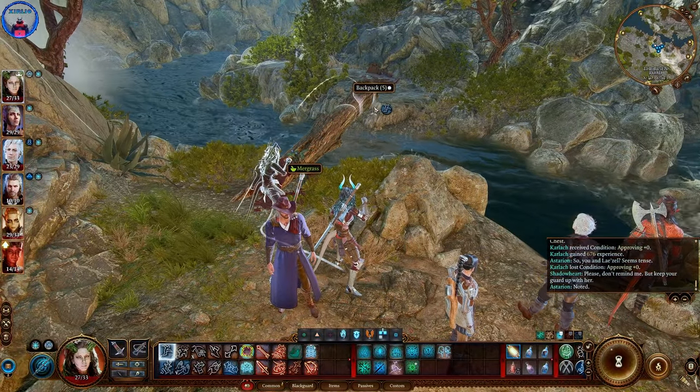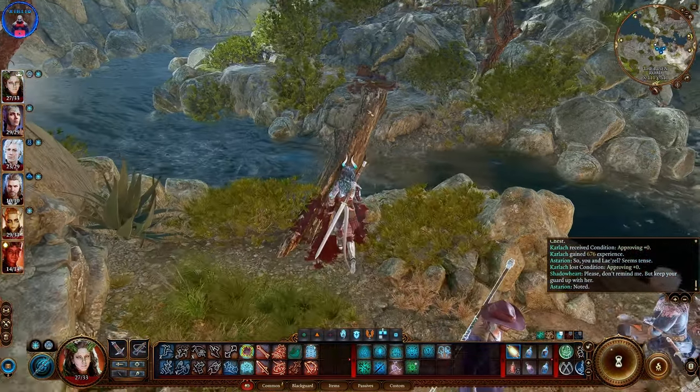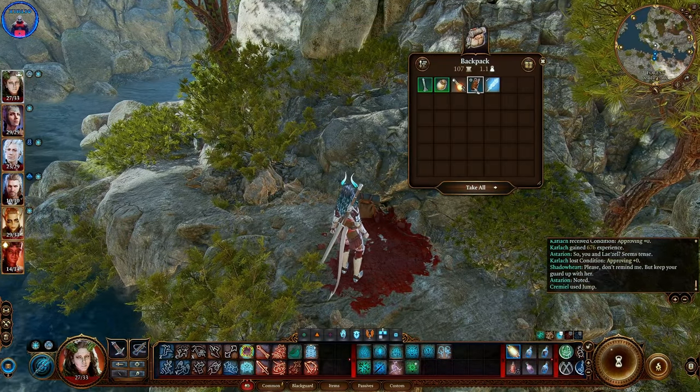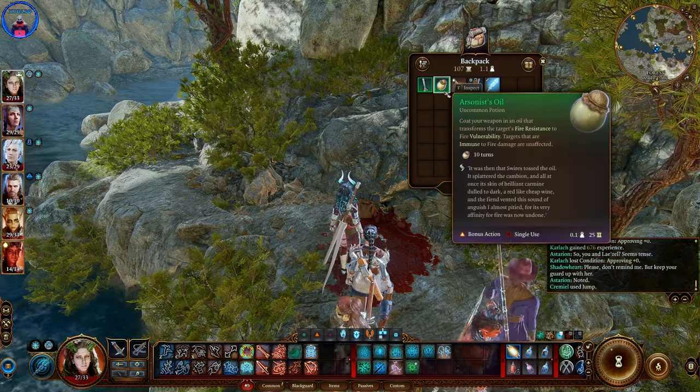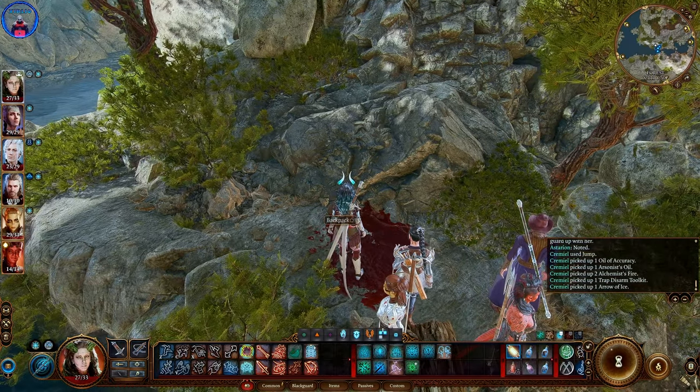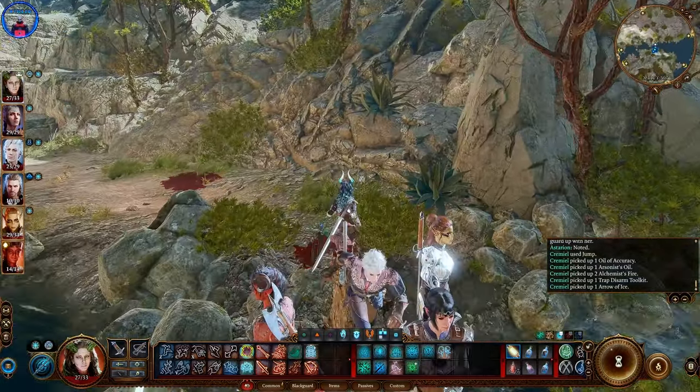I did not expect this interaction with Astarion. Gotta remember, he was not on my team the last time I played. Also, I am probably in for a lot of trouble — because if I recall, this fight was actually very hard for my first playthrough, and I was playing on unbalanced. Lovable little demon. But if Karlak does not like Zariel, she's gonna love Kremiel — I'm sorry I had to make this joke. A backpack — probably a soul coin in there. No coin. Arsonist oil? Oil of accuracy? Alright, sure.